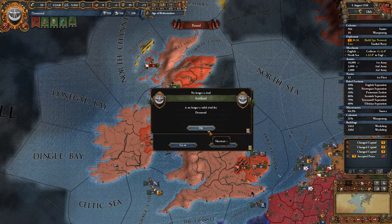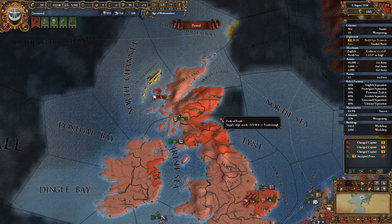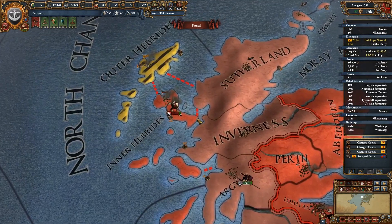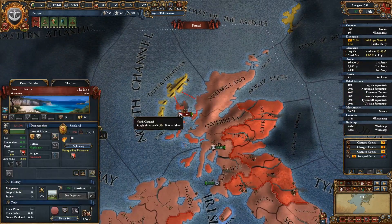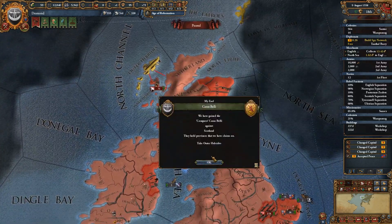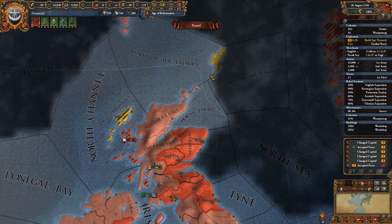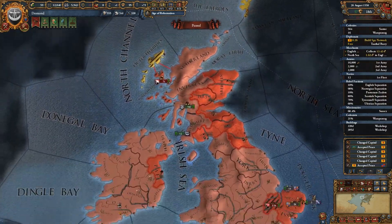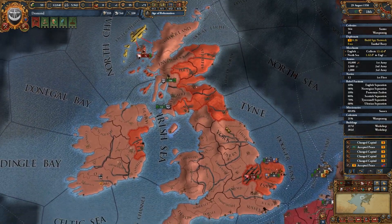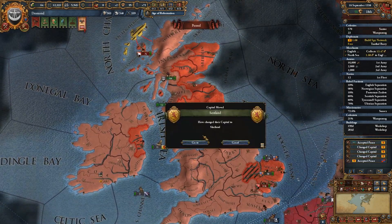Scotland is no longer a valid rival for Desmond - not surprising. England have finished their war with Scotland and actually took the Inner Hebrides, which I'm not sure what that does to our plans. England took a lot of land in that war. Maybe letting them have military access to attack Scotland perhaps wasn't the greatest idea. Scotland have changed their capital to Shetland - good to know.